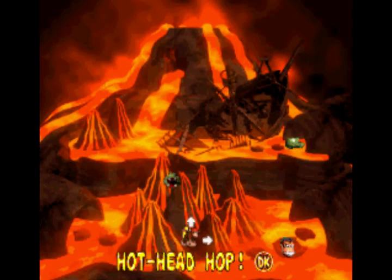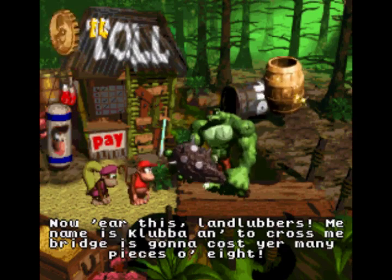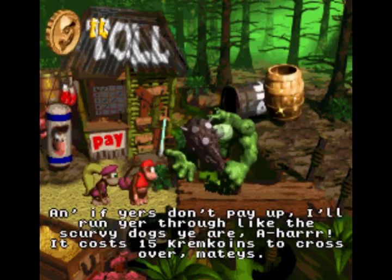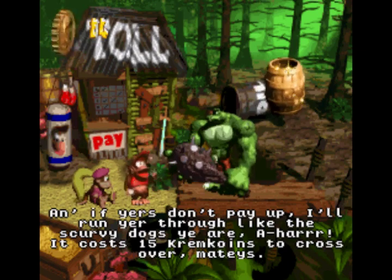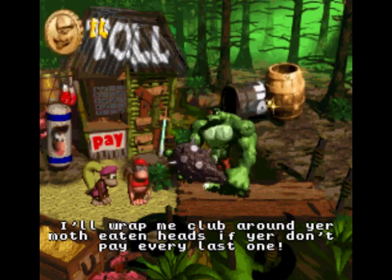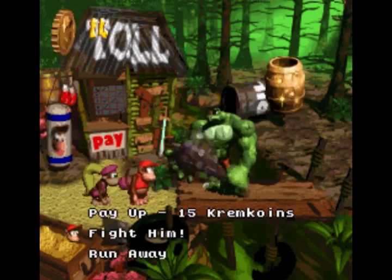Lovely game. I'm telling you, if you haven't played it, I'm not doing it justice. And this guy — look at him, he's a chump. He wants fifteen Krem Coins, and I only have fourteen. Whatever, we can take them. Fight him or pay up. We can't pay up, but we can try. He's not even going to take the other fourteen as collateral. We'll fight him.